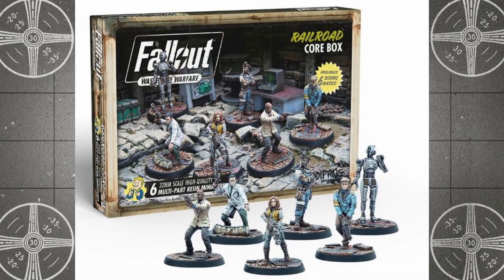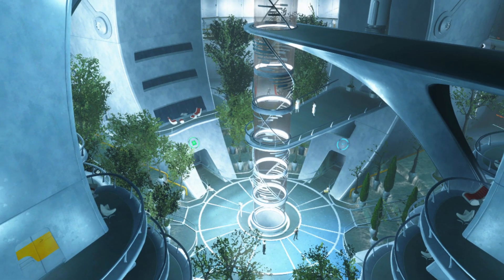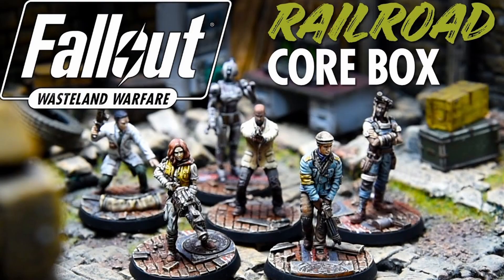Made up of covert operatives across the Commonwealth, Capital Wasteland, and beyond, the Railroad are an underground movement dedicated to liberating sentient synths from their creators at the Mysterious and Nefarious Institute. In Wasteland Warfare, the Railroad make use of named characters and a wide array of special abilities to help them turn the tide of battle in their favor. So let's take a look at the Railroad Faction Special Rules and break down all of their special units' strengths and weaknesses.